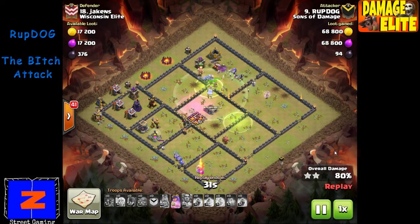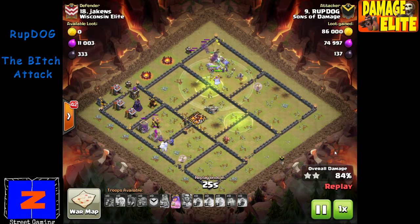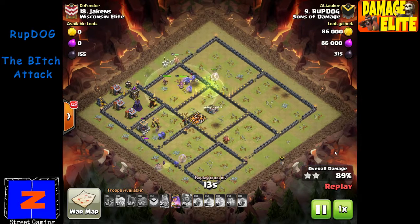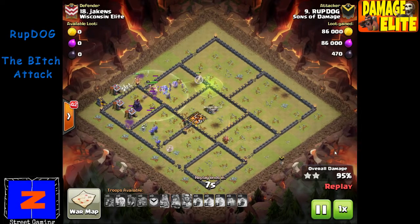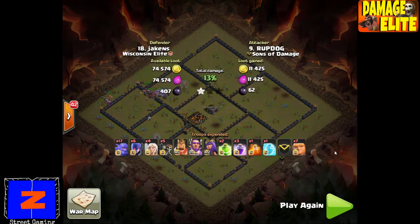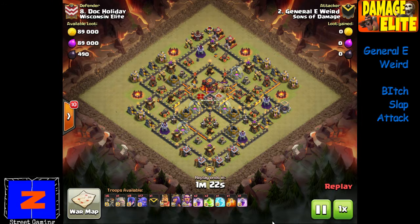He's got at least 120-140 housing space of troops left over. There's a huge difference between Town Hall 10 and Town Hall 11 right now. I'm not downplaying his strategy — it was excellent — but the power behind a Town Hall 11 attacking a Town Hall 10 is just immense. That's something Supercell has been trying to do for a while, putting separation between Town Hall 10 and Town Hall 11, and I think they did a really good job of it here.